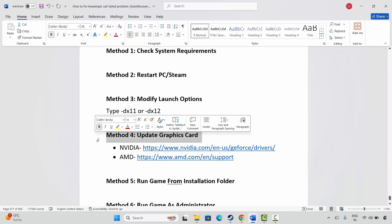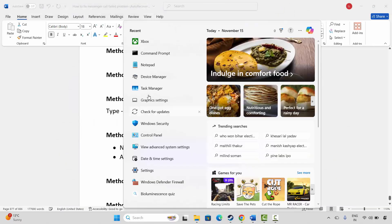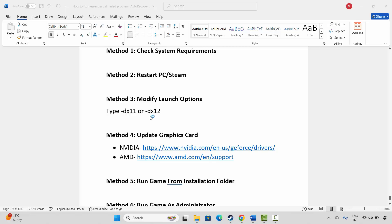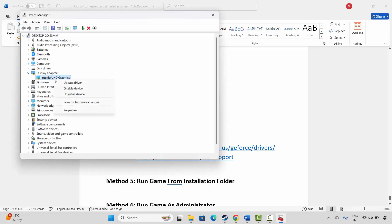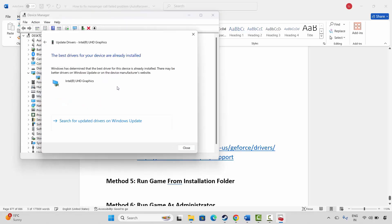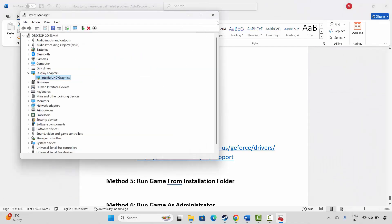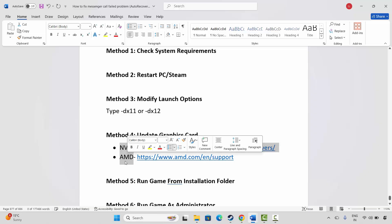If not, the next method is to update your graphics card. For that, go to Windows Search and search for Device Manager. Expand Display Adapters, select your graphics card, right click on it, click on Update Driver, and then click on Search Automatically for Drivers. This will check and update your graphics driver. Nvidia and AMD users can also go through the link provided in the description to easily update your graphics card from there.